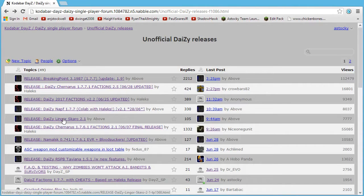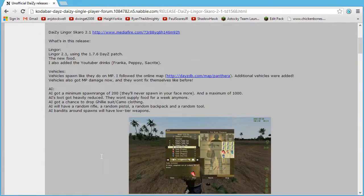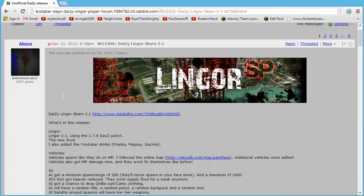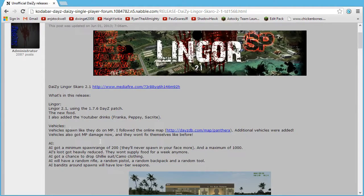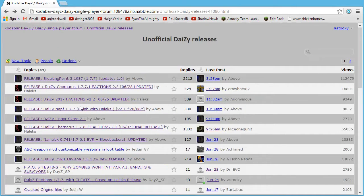There's also Lingor Island. This particular version is also for 1.7.6, and it's set on an island — actually quite a small island in comparison to other versions of DayZ. Again, there's lots of AI, but this particular one doesn't have friendly AI — it only has bandits, so it's a very PvP practice type map, but again, lots of fun.